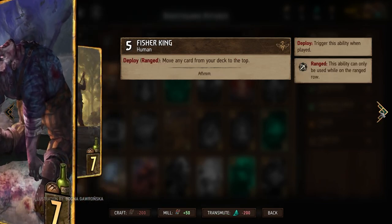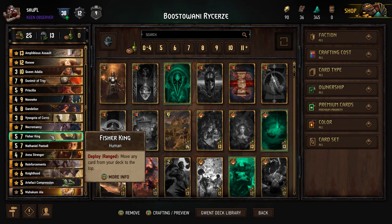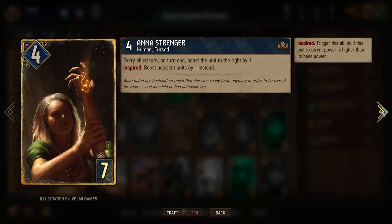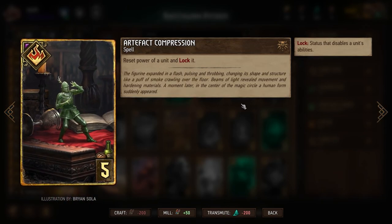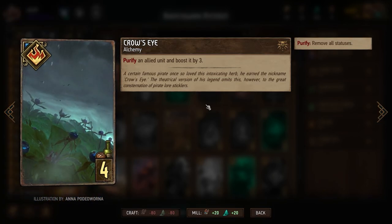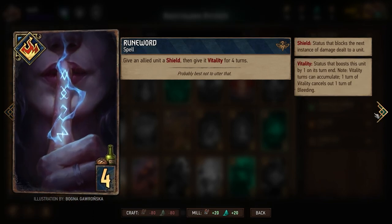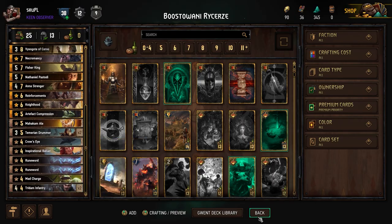Necromancy again to bring back cards that got killed. Vizear King helps us really plan our next round. Nathaniel, Anashtanger, Reinforcements, Knighthood — this is a new addition I haven't used much, but it's a recent addition to my deck. Then we've got Temerian Drummers, Crow's Eye, Inspirational Ballad, Runeword, Med Charge, and Tridami Infantry — and that's it.